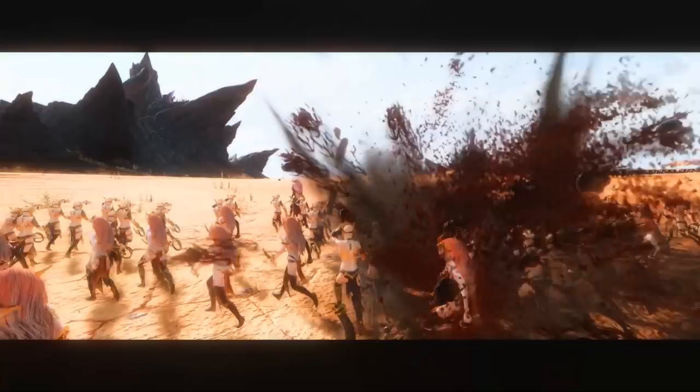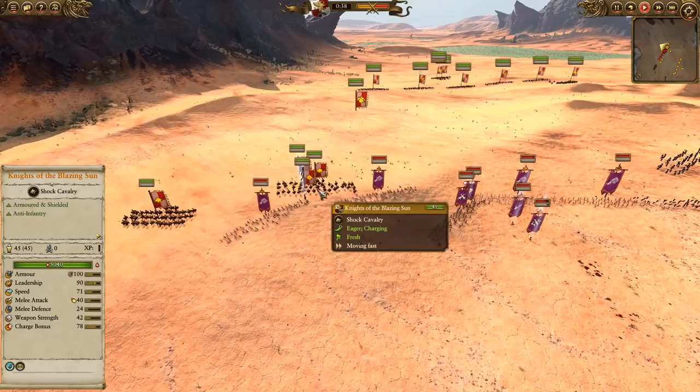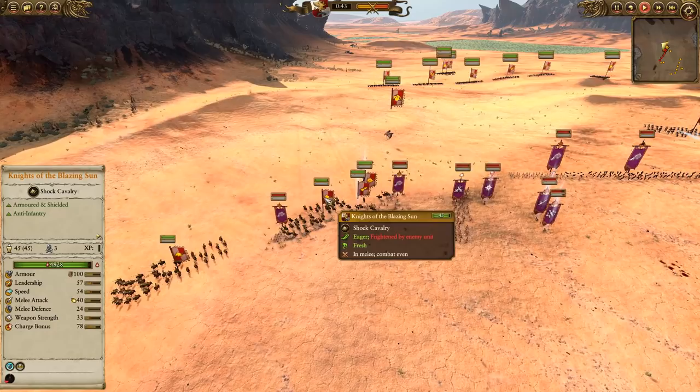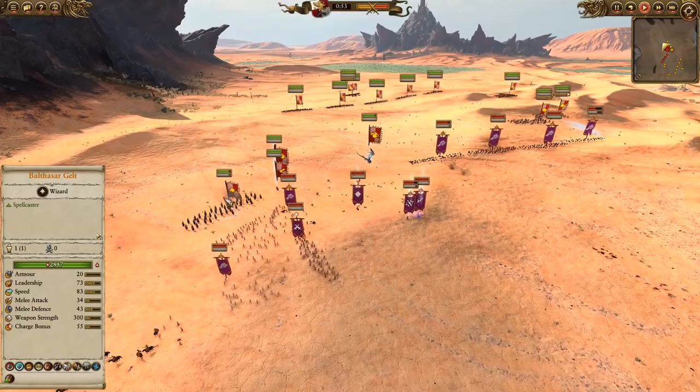Really nicely getting some good damage into the Sisters of Slaughter. These Pistoliers are paying for themselves fantastically. The Death Hag actually managed to get hit, and the Sisters of Slaughter obviously took some damage too. The Knights of the Blazing Sun are charging in, but it's not the cleanest charge — they're getting a bit stuck and poisoned, which is a shame. You've got to keep away from the Sisters of Singing Doom.